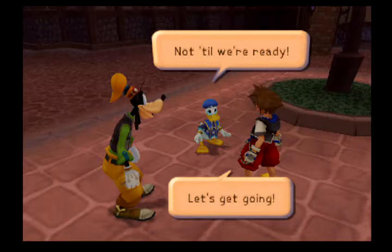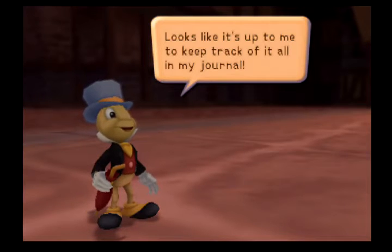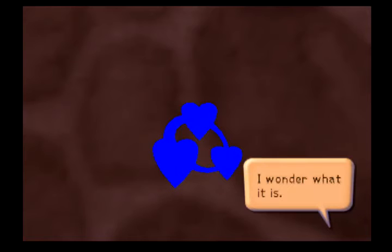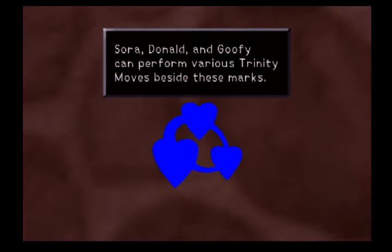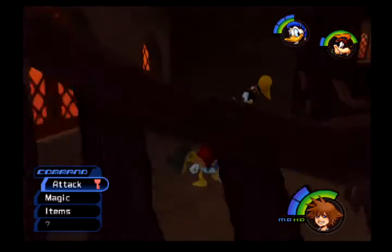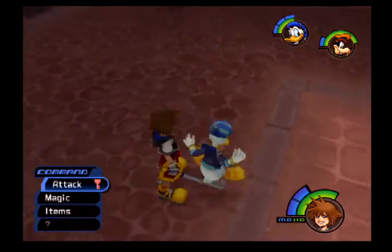Look at this mark — it's a Trinity mark. They appear in many places, but only the blue ones react at the beginning. Sora, Donald, and Goofy can perform various Trinity moves. With the Trinity move here, we get boosted up top. Let's open this treasure chest, because if we jump down we won't be able to get it later on. Then let's go talk to Leon, Yuffie, and Aerith.